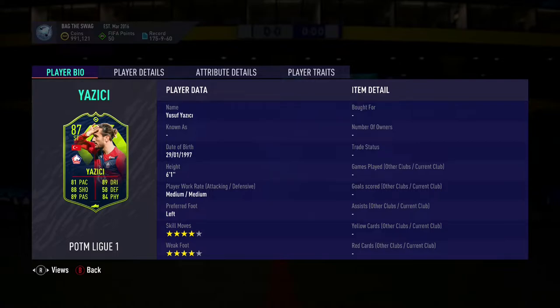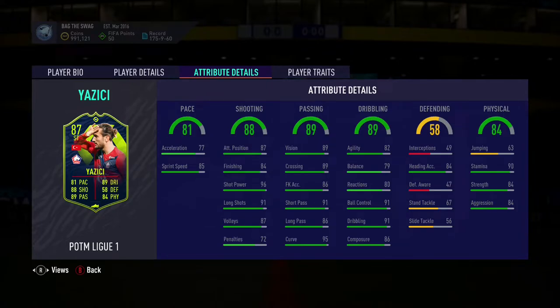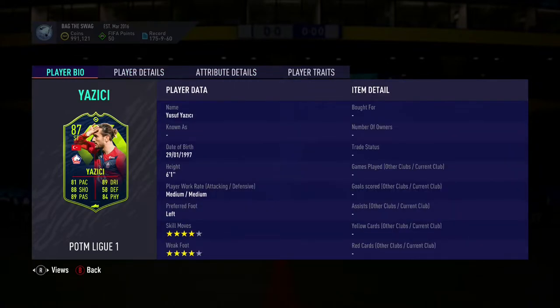This looks to be a great cheap and overpowered card with amazing dribbling, 4-star skills, 4-star weak foot, great shooting, passing, and physical stats with the finesse shot and the outside boot trait. The only negatives I see with this card are that he's got medium-medium work rates and lacks pace at only 81, but other than that this looks to be a great card.